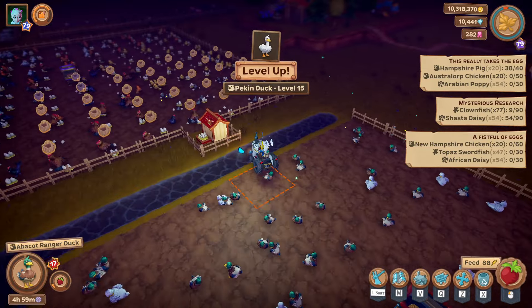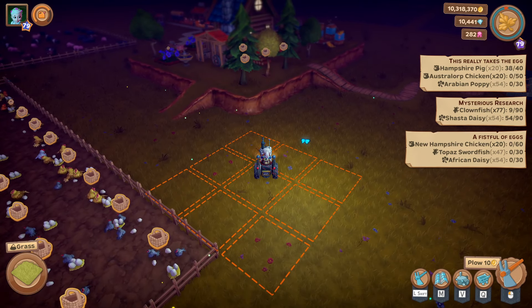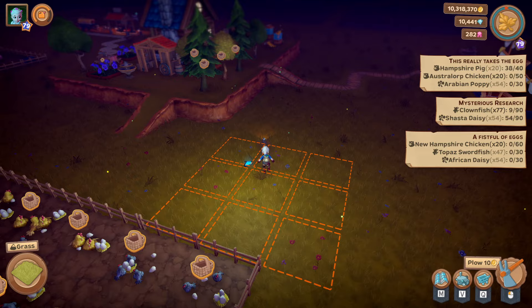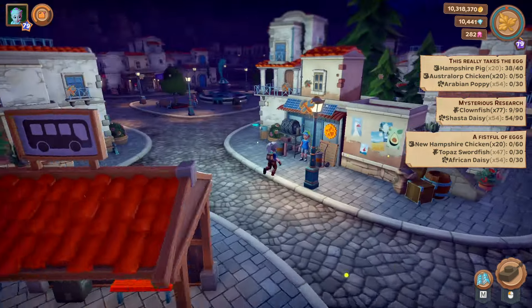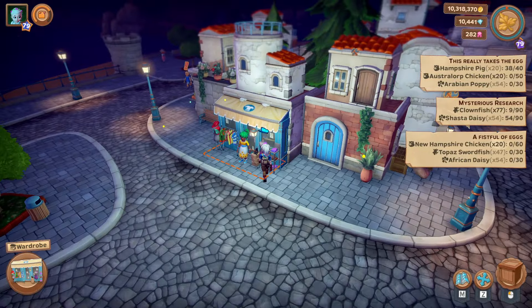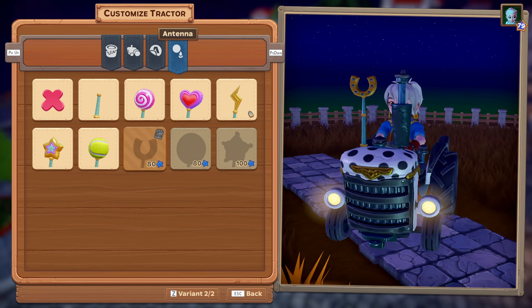Let's replenish the feathers because we used them on the house so we might need some now. There was a tractor antenna mentioned too - let's go and have a look at that at the town. We'll travel to the town. I think it was around here - I know I can look at the map and find it. There it is. Can I do my tractor as well? Yes I can.